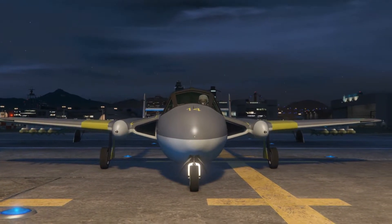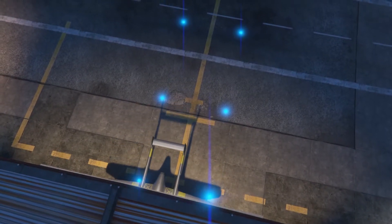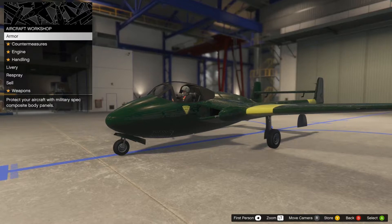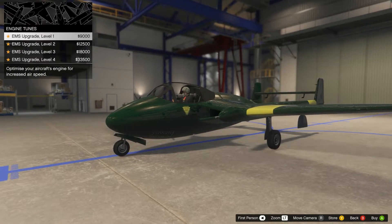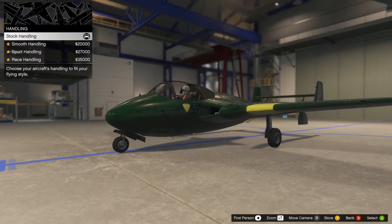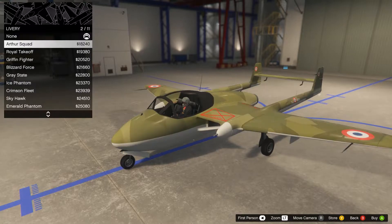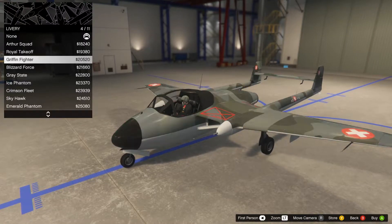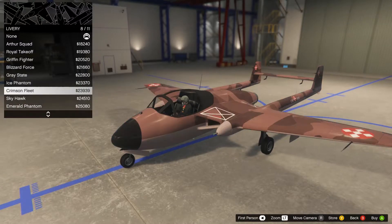The Pyro is a vintage twin-boom fighter jet featuring a ton of character, overall stability, and just a little bit of firepower. While the machine guns might make enough noise to scare off some wildlife, they won't be too terribly effective in combat. Those continuous fire homing missiles should help out, however. And if you find yourself on the receiving end of missile lock, countermeasures are readily available to help keep you safe.